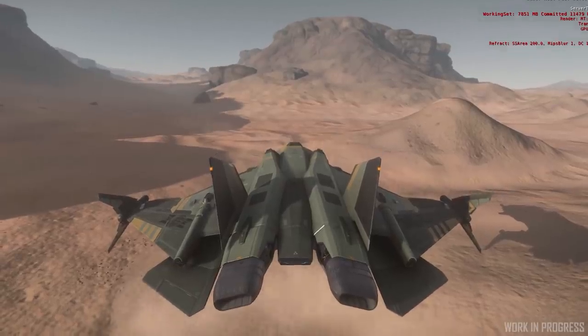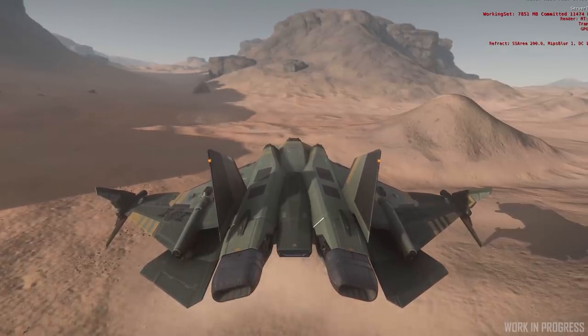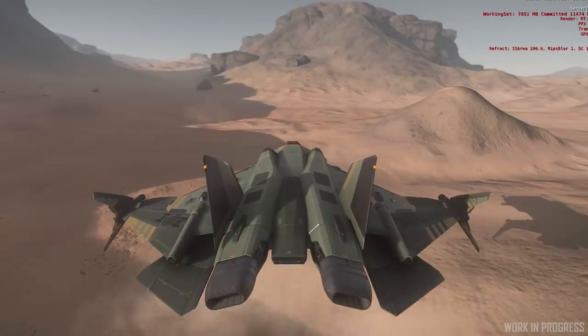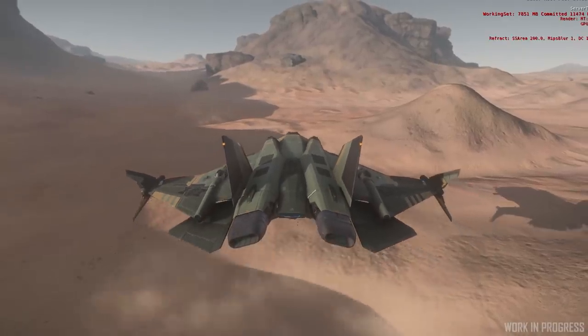In 3.6 we introduced hover mode. The helicopter-like aspects of hover mode have since been removed — it wasn't very intuitive and wasn't achieving what we wanted. So we went back to the drawing board aiming for softer, more believable, realistic flying.